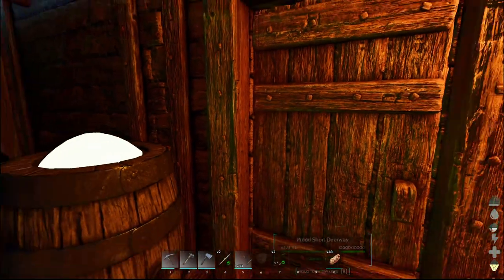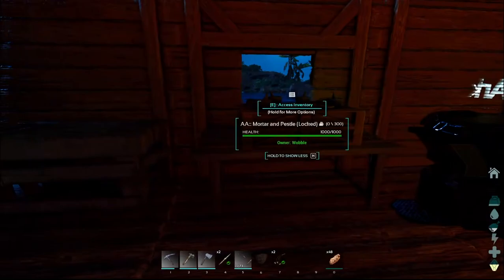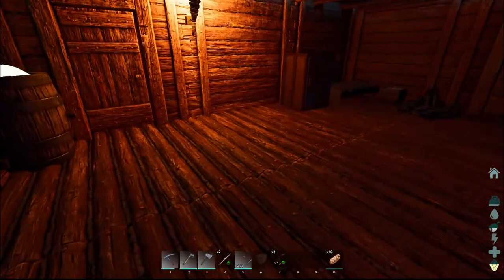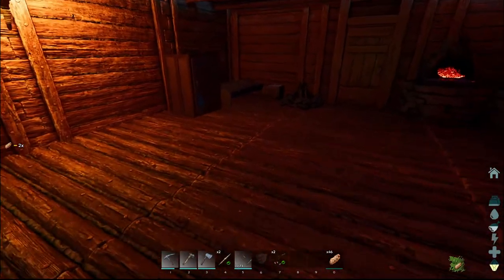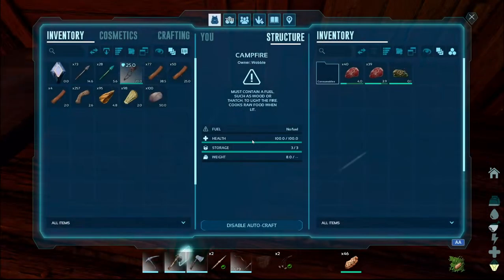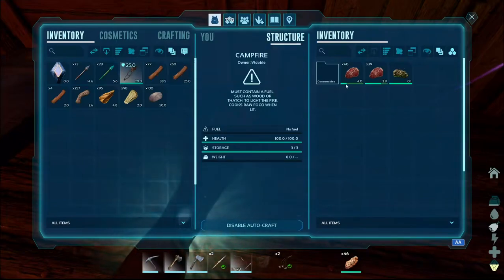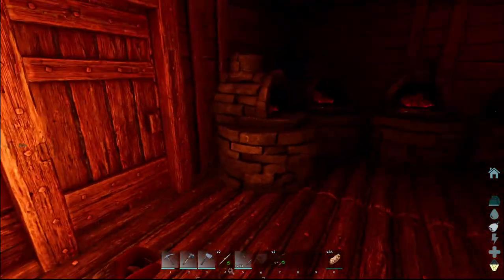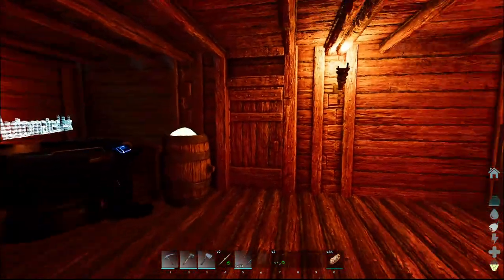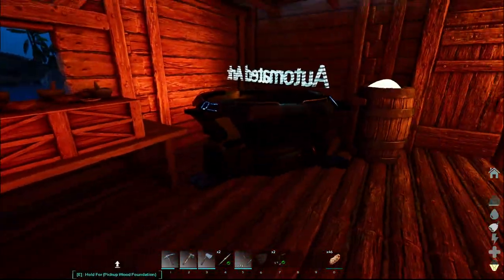Let's see — we have gear on, right? Yeah. We have gear on. I think we're ready. I have food on me — eat real quick. I guess we should make some more food, put that in there. That little torch doesn't do much compared to like, the fire. Let's go hunt down a Pteranodon.